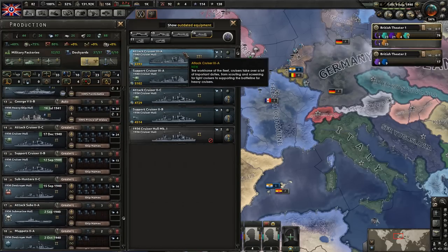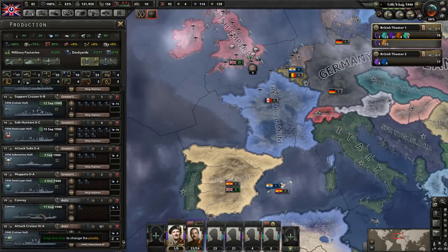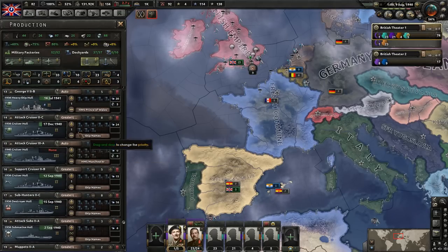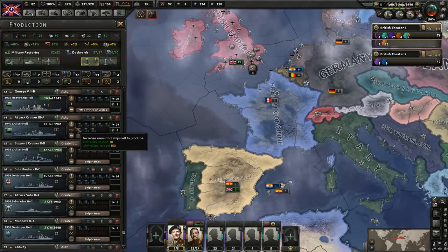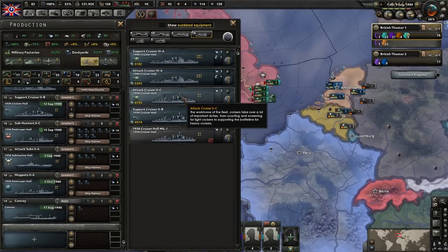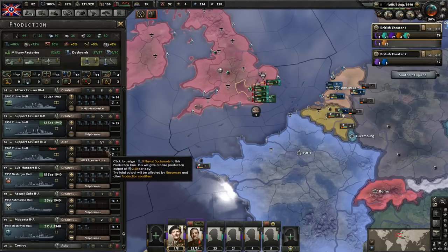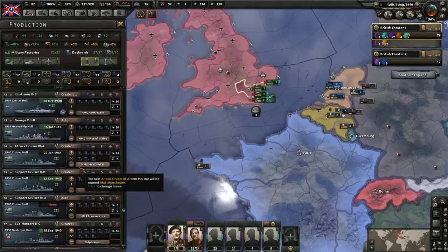Let's go ahead and get these guys building - we'll just do both of them and put them underneath. Actually, we were going to cancel - that's right, I remember now. We're going to cancel this cruiser here. I know that we're losing a little bit of production, but I'm willing to do that to get a much, much better cruiser out there. Let's get them building. Then we need to get the support cruisers. These guys are almost done, so we'll let them finish. It looks good - have them deploy as well.